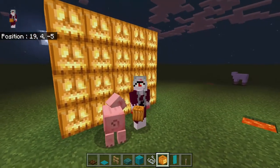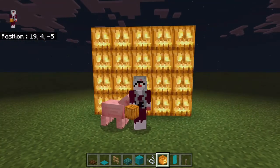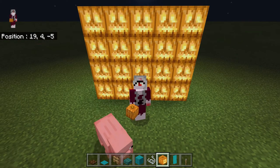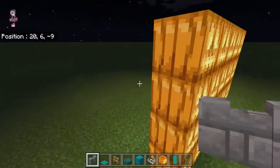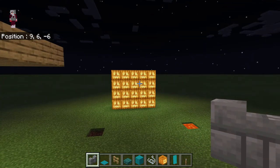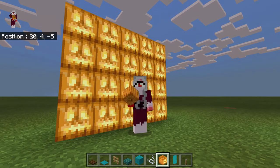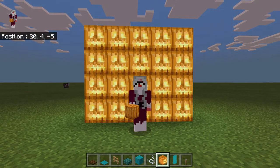And now for the cons. In the Java edition of the game, glass panes, walls and fences do not connect with jack-o-lanterns. They do in the Bedrock edition that I'm currently playing with, but they don't in the Java edition. And finally, it's very hard to use in a build because the texture is too detailed and it's just not a block that you would actually build with if you had the choice. And that's really where the challenge is.